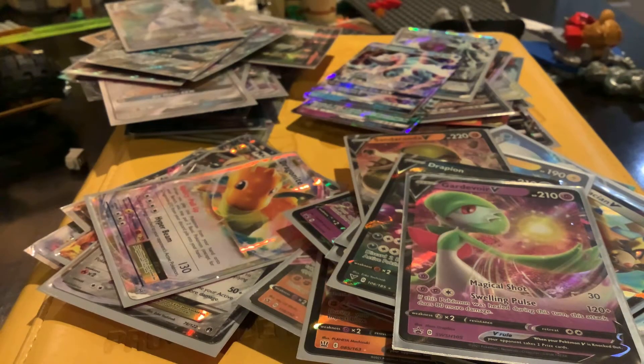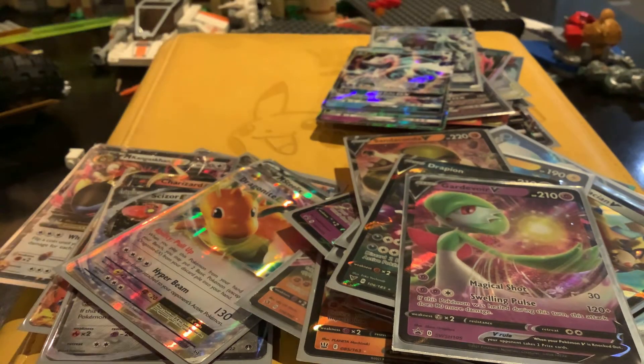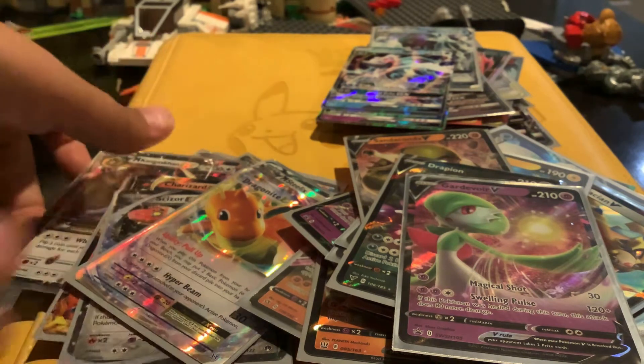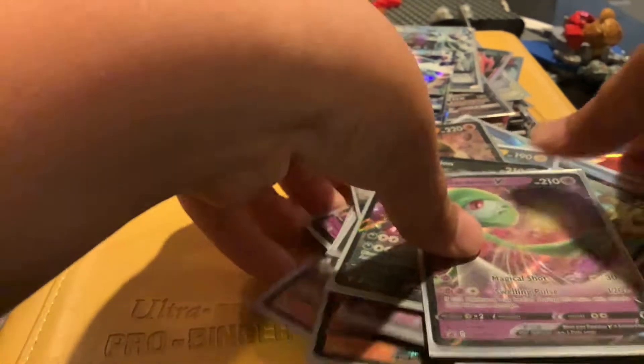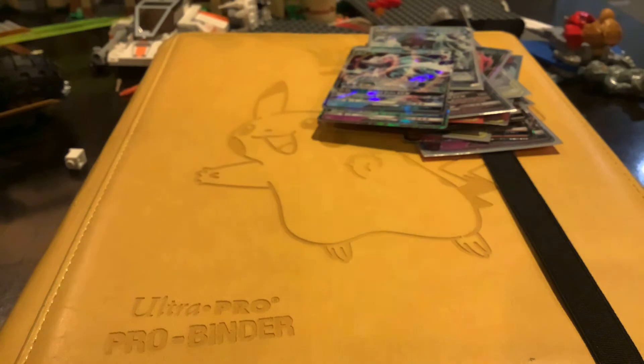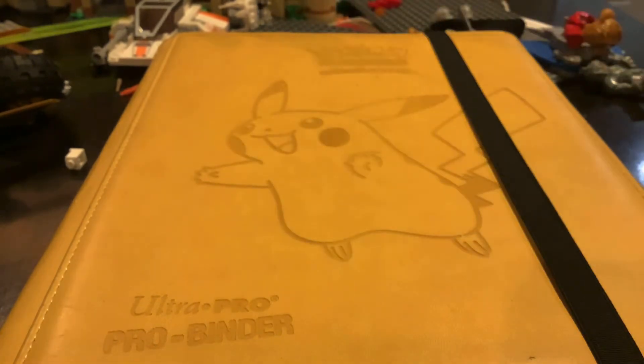That is all we have right now. We're gonna put all the full arts to the side, and we're gonna put the EXs to the side, and we're gonna put all the Vs to the side as well — a lot of cards to the side. First, I'm gonna start off by doing the GXs. I'm just gonna put them in the order I like them in. Let's go ahead and open the Ultra Pro Binder.